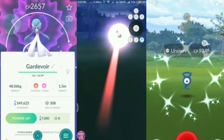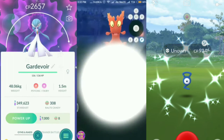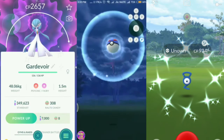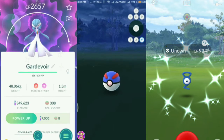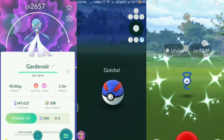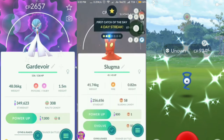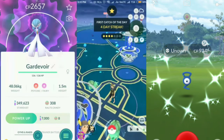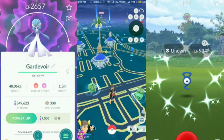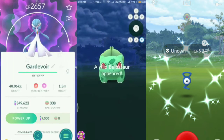You can just throw a ball and catch a Pokémon that easily — it works absolutely amazing. This is the spoofing app I use every day, so I guarantee it will help you spoof. There we go, we've caught the Pokémon. It works absolutely like butter and is very simple to use, so I'd recommend this app to anyone.